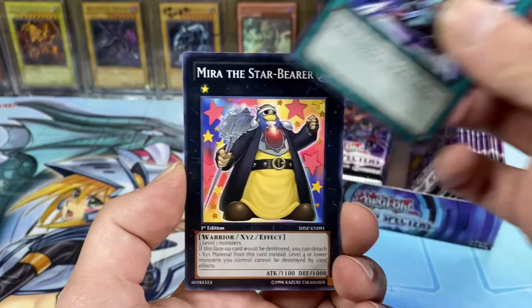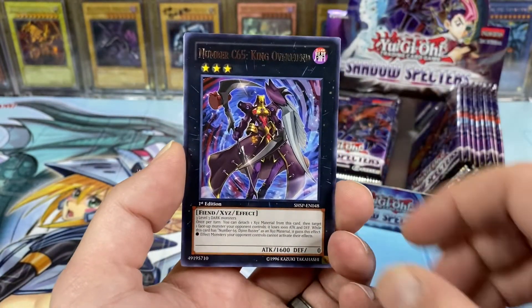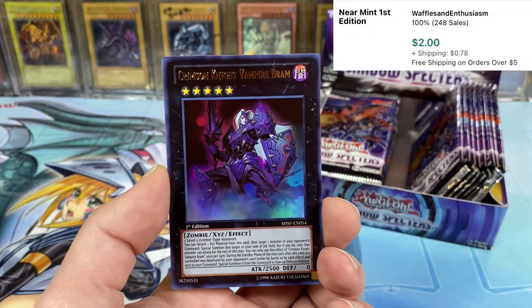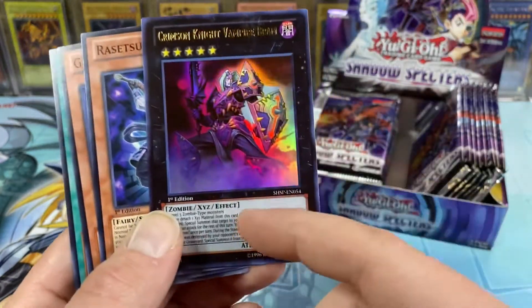Bujingi Centipede, Dragon Shield — hey, card sleeves. Meera the Star Bearer, Number C65 King Overfiend. And ooh, a Crimson Knight Vampire Bram Ultra Rare! I think this one's a decent Ultra to get.